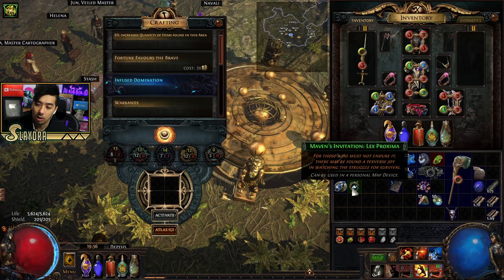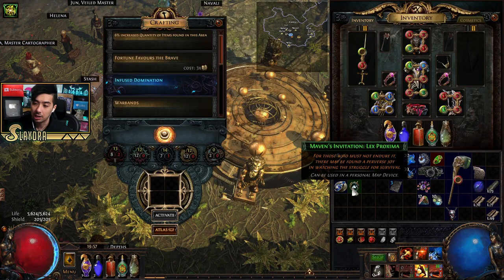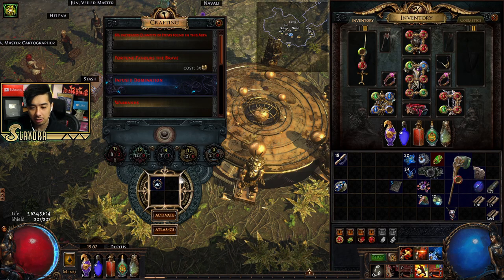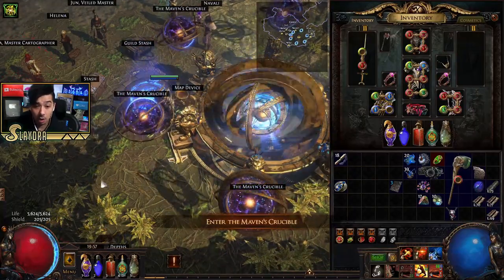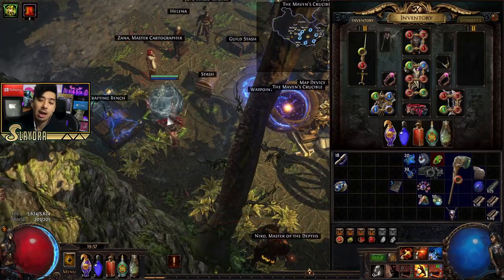I'm going to show you guys the boss encounter for the Maven's fight and the basic mechanics of it. This one's a relatively low tier, so it should be very easy, but there are still a lot of mechanics to show off. I'm going to open up the Maven's Crucible. I also want to show a cool way to generate rage without any monsters to attack.